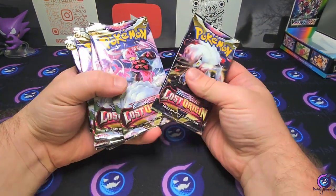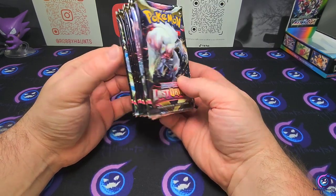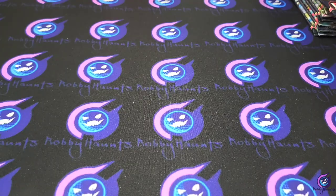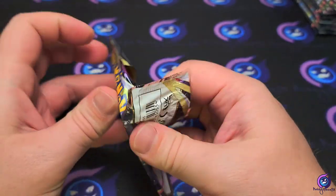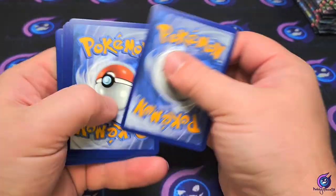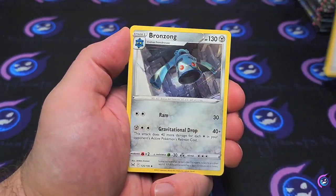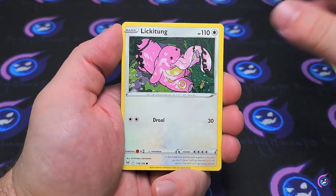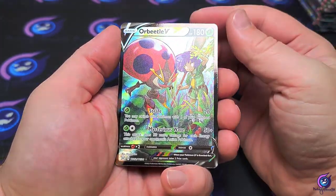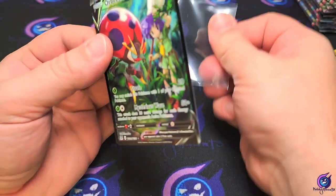We got our 10 packs of Lost Origin. Let's get ripping — fingers crossed, I want to pull that Gear Tina so bad. First pack: Energy, Kamala, Thornton, Bronzong, Growlithe, Slugma, Clefairy, Aipom. We got the Orbeetle V from the Trainer Gallery and a Cramorant non-holo. Hey, we'll take the Orbeetle — it's a pretty dope card.